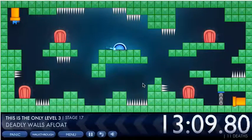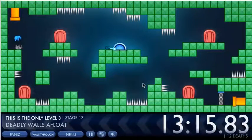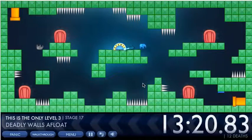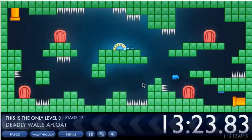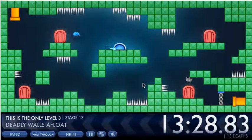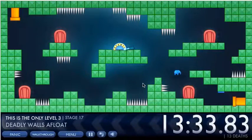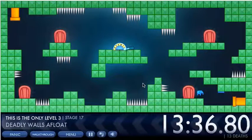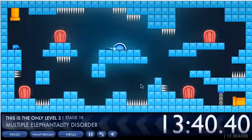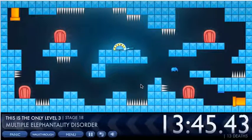Deadly walls float — you're floating and if you touch the walls you die. You still need to flip the lever, so come down just above the ground. This part is probably the hardest part — be really careful not to touch down while over a door because otherwise you'll go through the door.